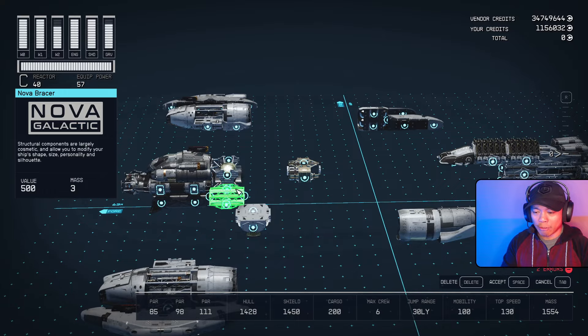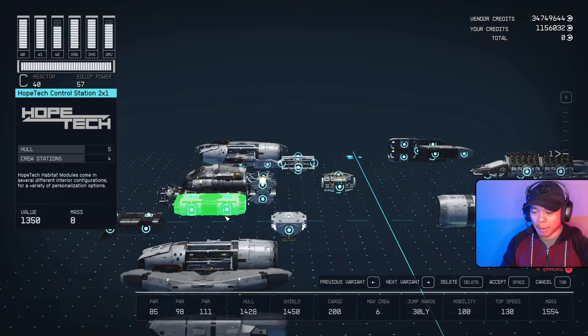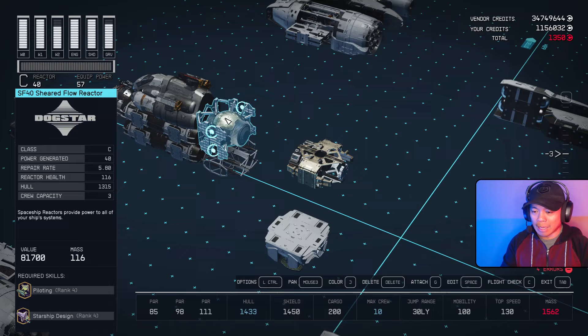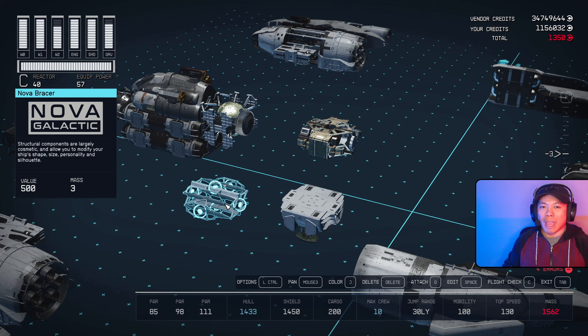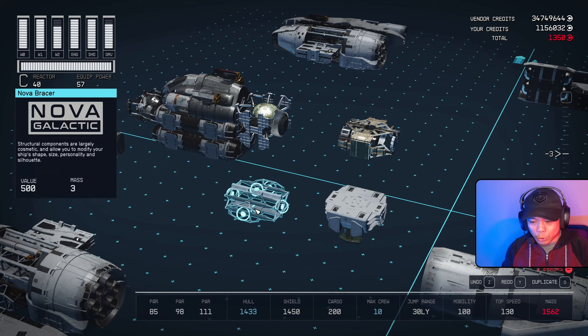We need to start glitching some stuff in here. We'll move the Hope Tech landing bay and place underneath that a duplicate Hope Tech control station, then bring over a Nova Bracer underneath. We're going to do a standard duplication glitch. The rules for this: one, you need to be able to duplicate the module at the star yard you're at. If you hold control, you'll see the options to undo, redo, and duplicate.